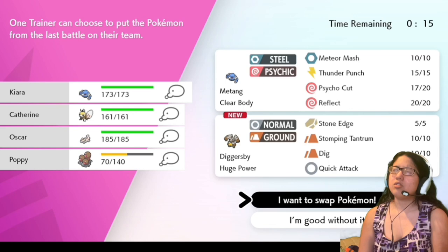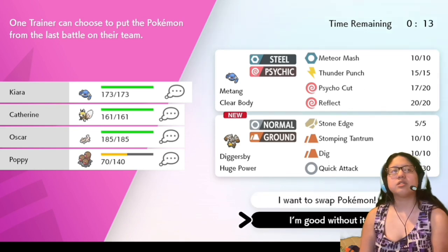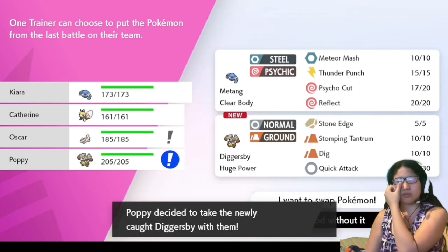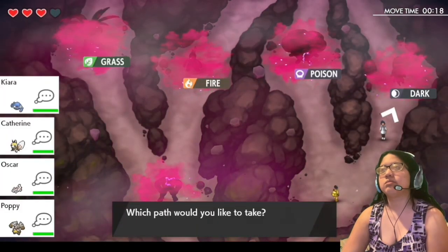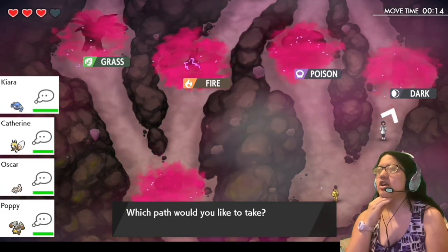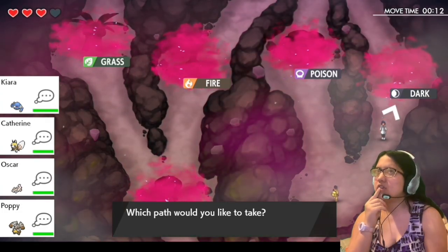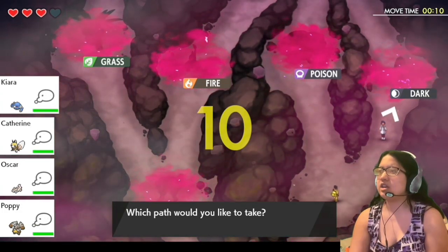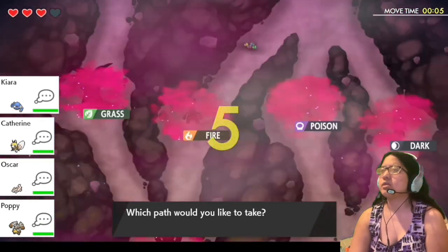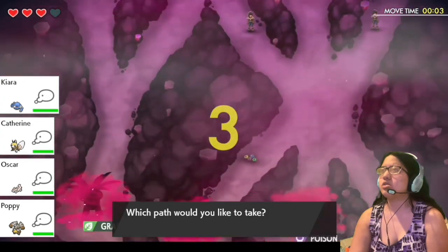Diggersby only has Rock and Ground — no Fighting moves. It was Poison or Dark next, right? This is going to be a Vileplume. And I don't know what's in the Dark shadow. I could choose from Water, Dark, or Ground. If I keep my Matang, I could use Electric-type moves on Water. So I think that's my plan.